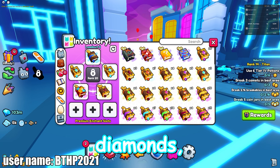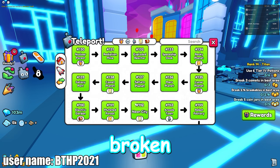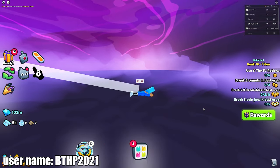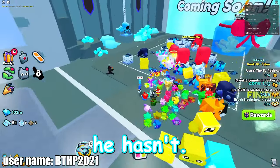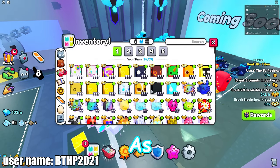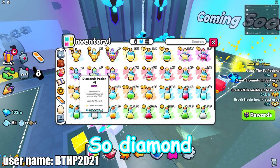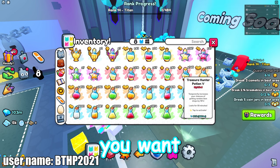I'm going into the end area. As you can see, I've already got diamond potions on because I've been farming a little bit. You want diamond potions on, then you're also going to want some treasure hunter potions because you want items as well, so put those on too.